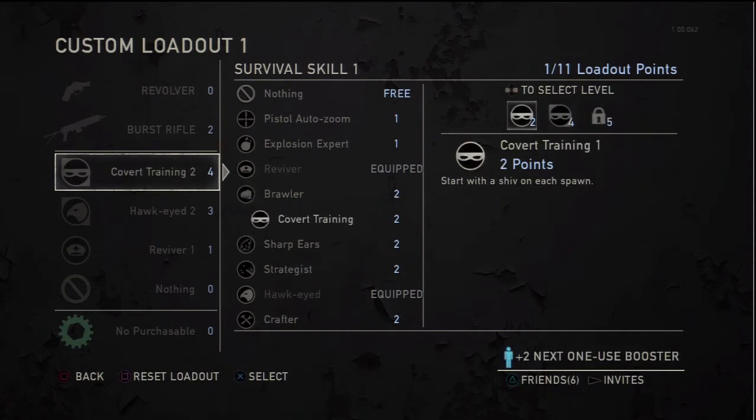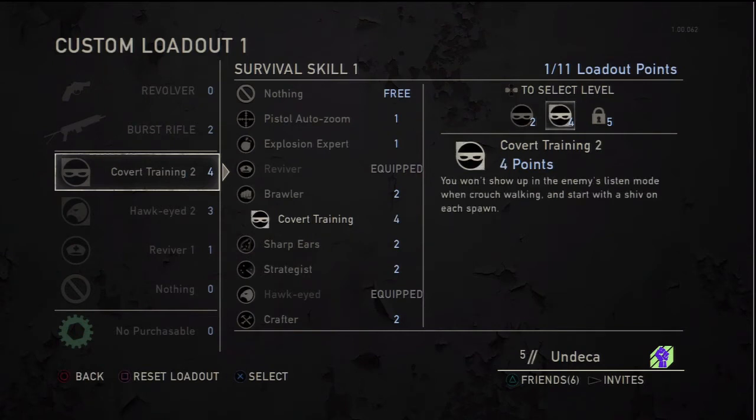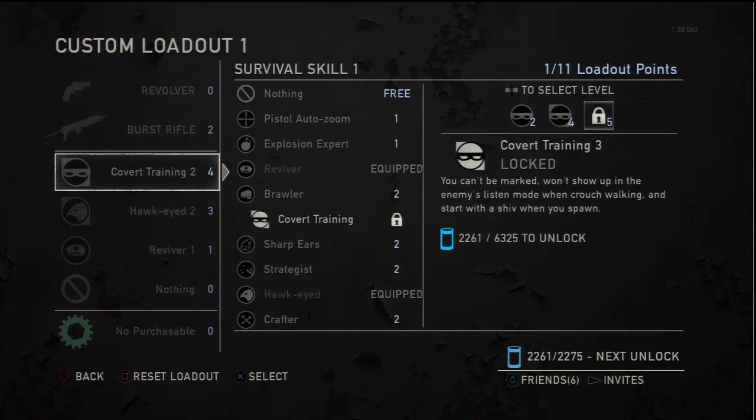Covert training — I love this perk and I can't wait to unlock the third version. The first one is crappy; you just start with a shiv. On the second one, you won't show up on the enemy's listen mode when crouching or walking, and you also start with a shiv each spawn. The third version — you can't be marked, won't show up on listen mode, and start with a shiv each spawn. You can't be marked, which is awesome — so if somebody sees you, they can't tag you and you don't glow red.